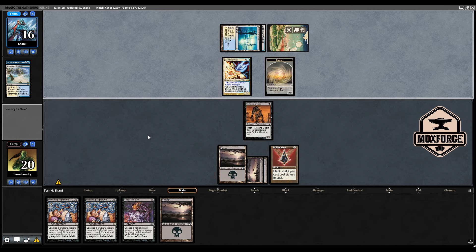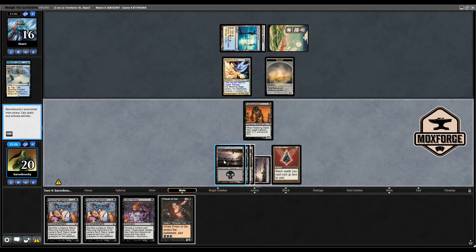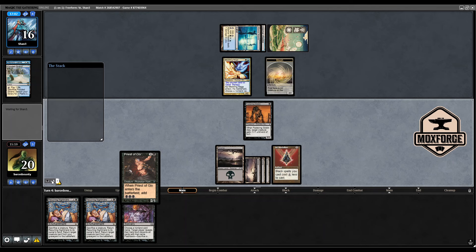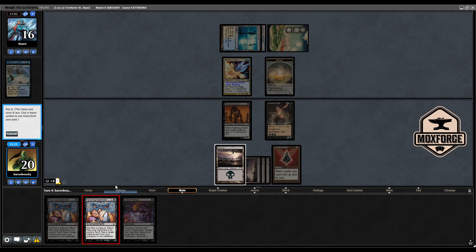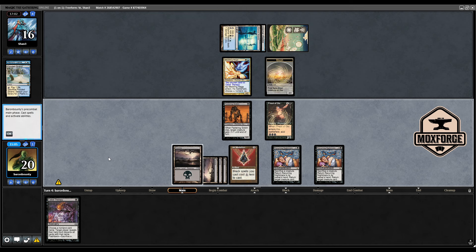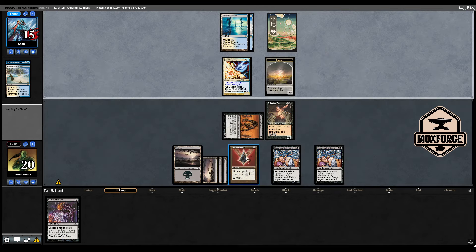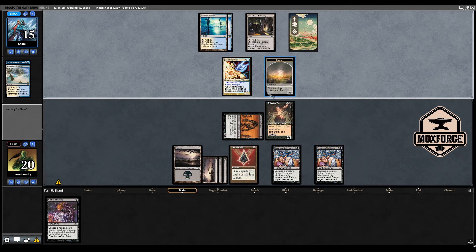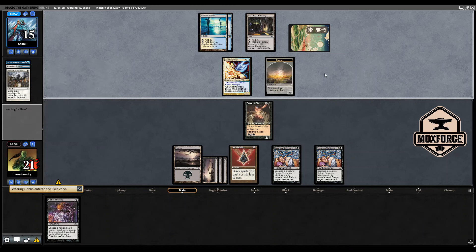He has counter mana up. First thing to do is play a Priest — if he counters, that's fine; otherwise I'll try to resolve a Nightmare. Okay, absolutely fine for me. Next turn we do the same. A morph creature appears — this will give us problems, we need really good topdecks. I want to use a window here to resolve both Recurring Nightmares in case he has a removal spell. The Goblin can attack now — if he flips the morph and attacks, we don't have mana up to respond. No flip.